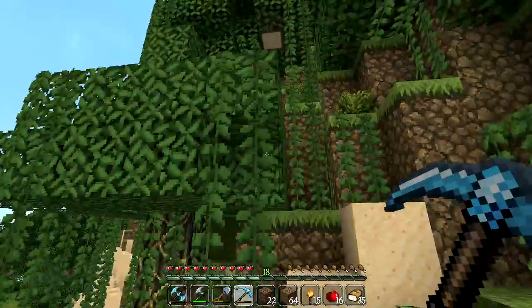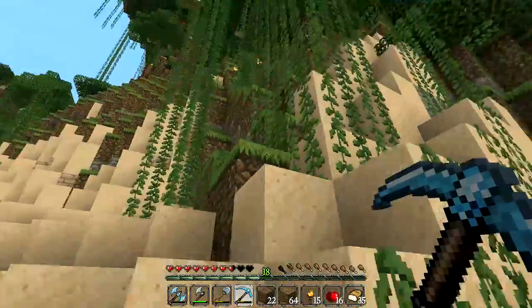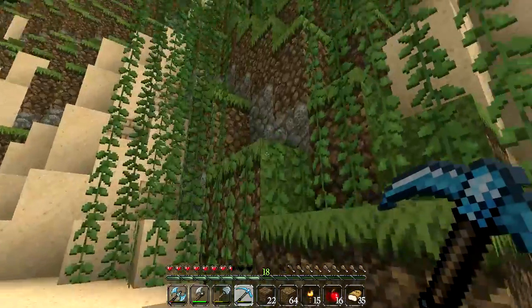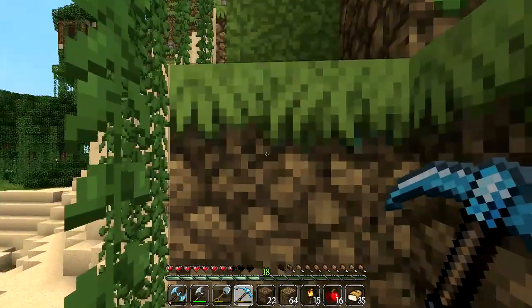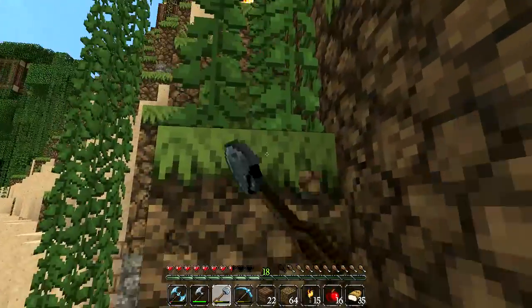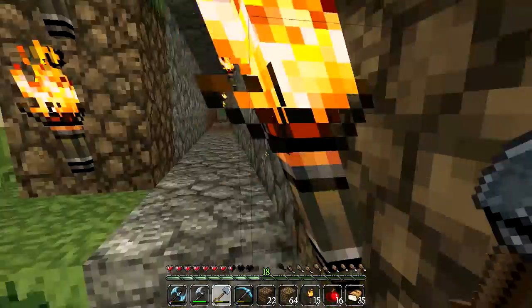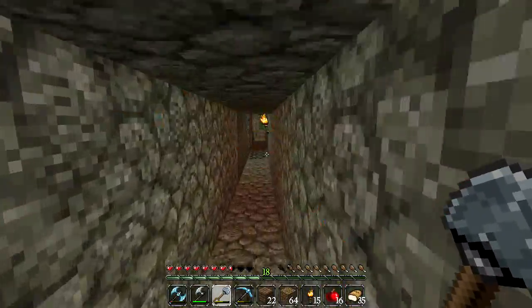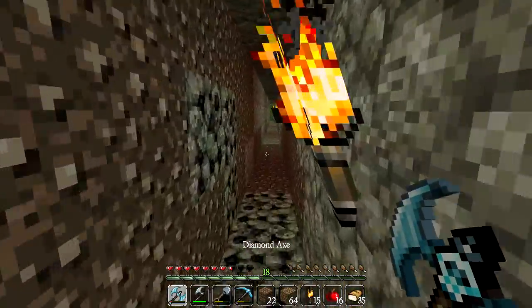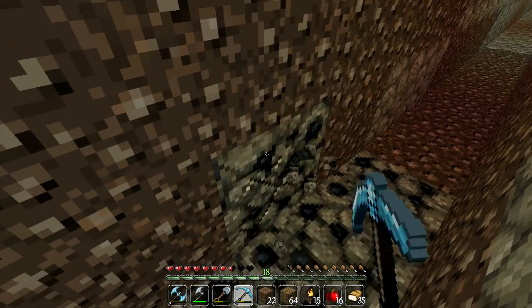I actually dug into the side of the mountain somewhere around here on the hunt for gravel. The reason I want gravel is because I thought we should do something with the area below the tree house — make like a little village, a few houses and stuff. Then maybe we can try to transport a few villagers from Mole City to Silkworm Gang Island.